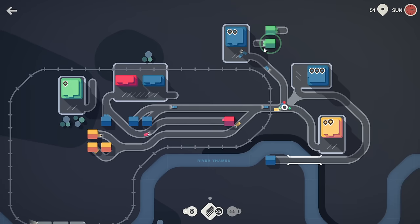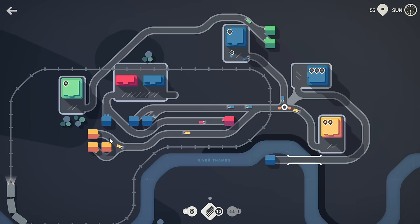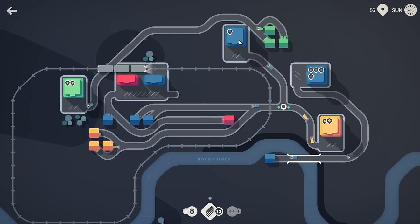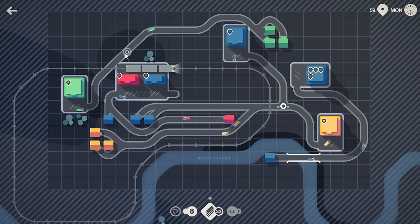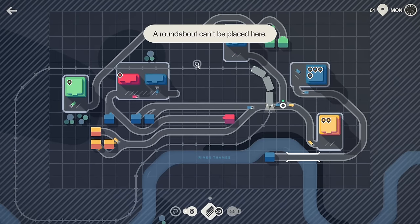Let's do some quick stuff. I haven't seen a motorway yet and I think we're on week three or four. Let's do that. So let's grab the roundabout and throw that on — oh, you can't put the roundabout on the tracks.